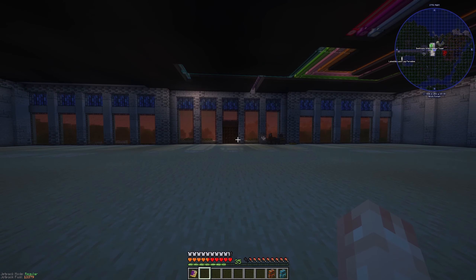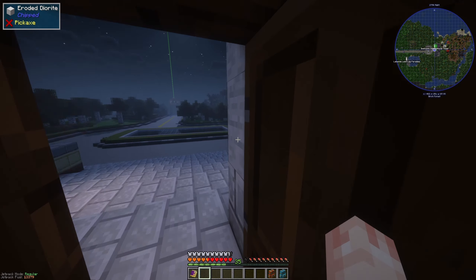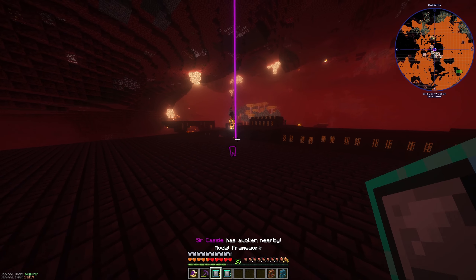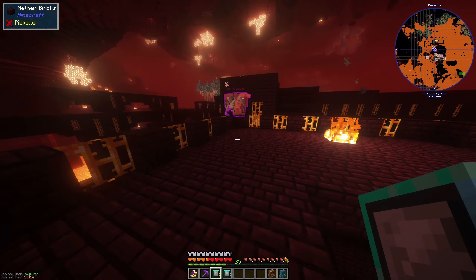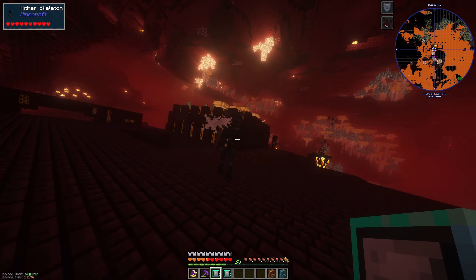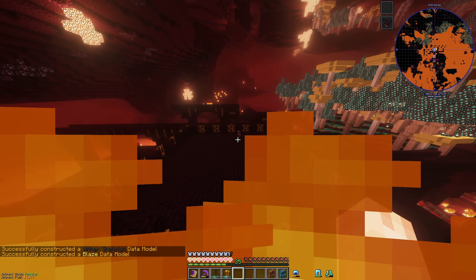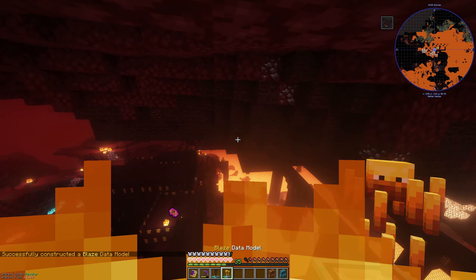First, maybe we go find a Blaze spawner in the Nether and train some Blaze data — that sounds like a pretty good idea. Let's get our model framework ready because we're going to want to try a Blaze. We also grabbed a Wither Skeleton data model and a Blaze data model. They show up as cute little things in inventory. Data collected: zero to six, data per kill: one, simulation cost: 768 FE per tick. So they cost a lot.